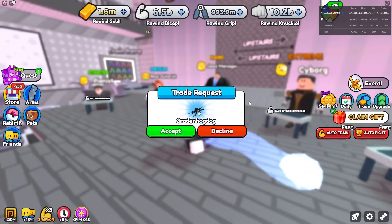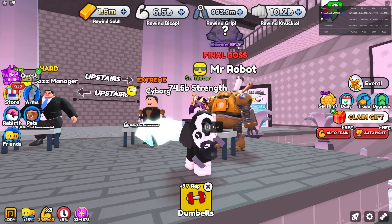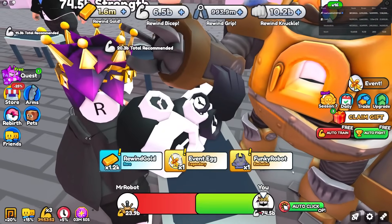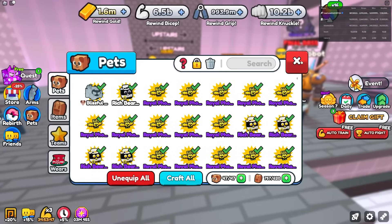To get gold I can defeat the final boss over here — I have a chance to get Best Friend Nine from Mr. Robot. Easily defeated, got the Funky Robot, and I get 1.2k gold every time.